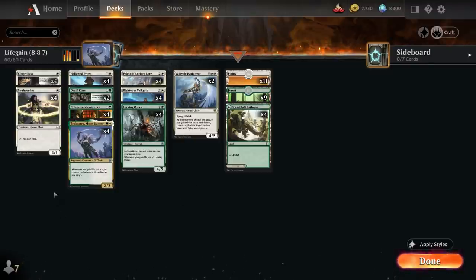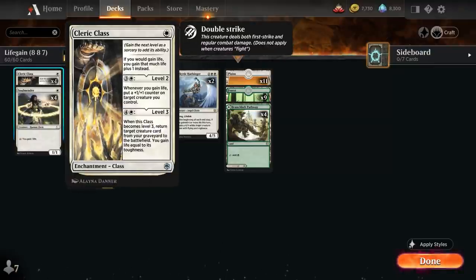Let's start out at one mana with our full playset of Cleric Class, the one mana class enchantment saying if you would gain life you gain that much life plus one instead. If we level it up to level two for four mana, whenever we gain life we can put a plus one plus one counter on target creature we control. And on level three for five mana we can return a creature card from our graveyard to the battlefield and we gain life equal to its toughness.